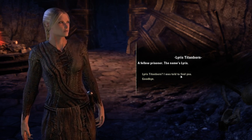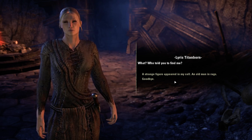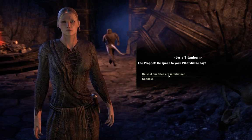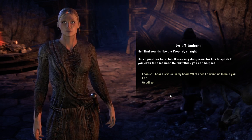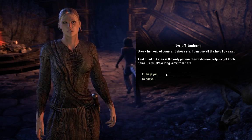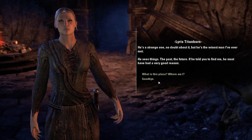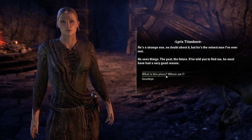'Who are you?' 'A prisoner. The name's Lyrus — Lyrus Titanborn. I was told to find you.' 'Who told you to find me?' 'A strange figure appeared in my cell — an old man in rags. A prophet?' 'He spoke to you? What did he say?' He told me to find Lyris and escape. 'He's a strange one, no doubt about it, but he's the wisest man I've ever met. He sees things — past, future. If he told you to find me, he must have had a very good reason.'